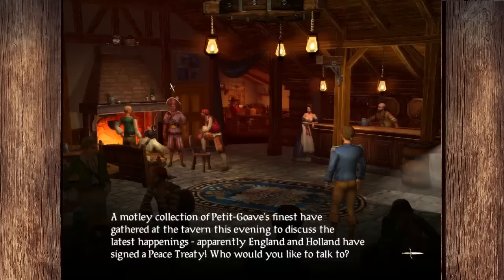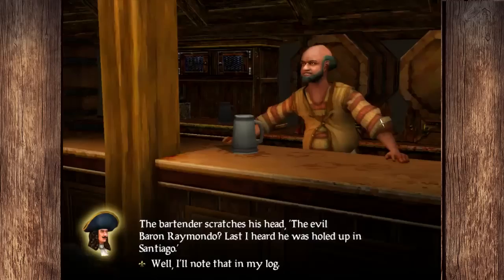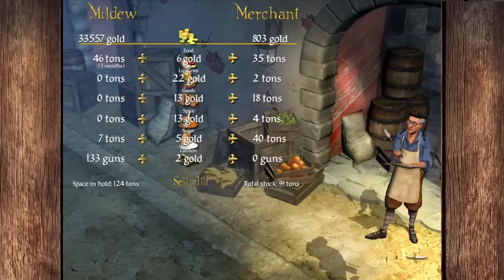Go to the tavern and check in on some of the news. He's got a Dutch rudder — I'm going to take it. The Dutch rudder is going to add locations to our map, which is going to be important. He was holed up in Santiago, so he went to the west — we can probably still catch him.